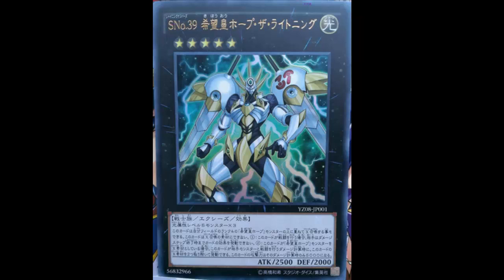When this card attacks or is attacked, your opponent cannot activate cards or effects until the end of the damage step — basically the Armadis effect. Every Rank 4 deck that can go into Xyz Rank 4 can go into Utopia and now has an Armadis. Just like Ptolemaeus could give everybody Crystalline, this guy gives everybody Armadis. That alone is enough for him to be a staple.